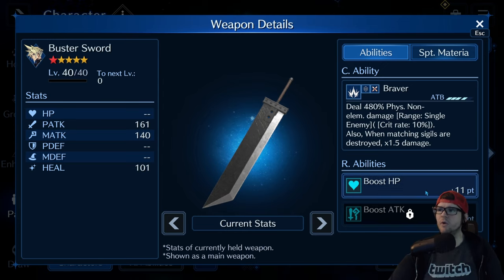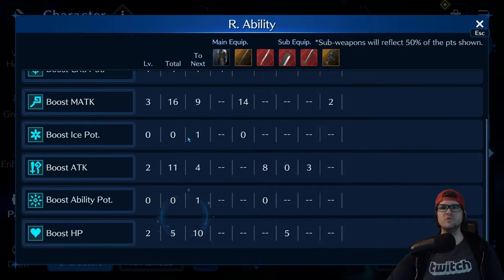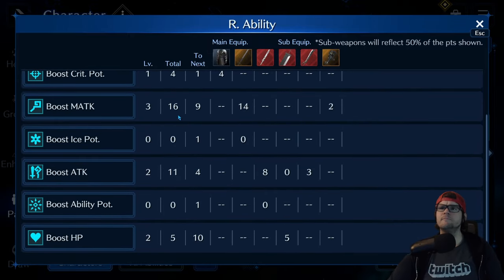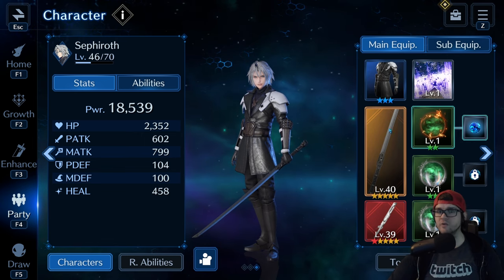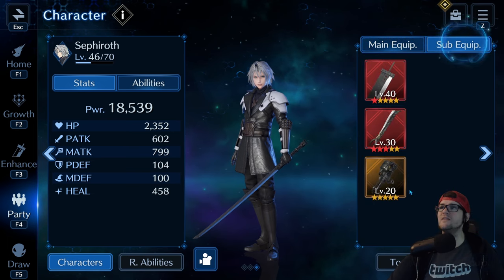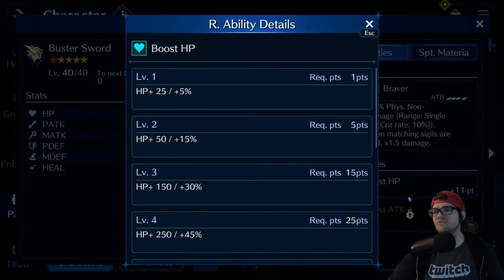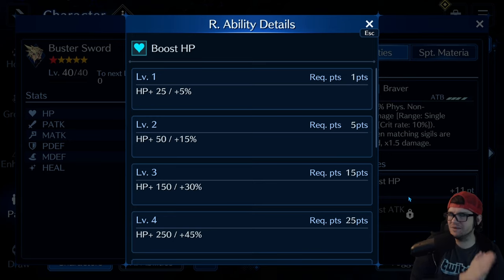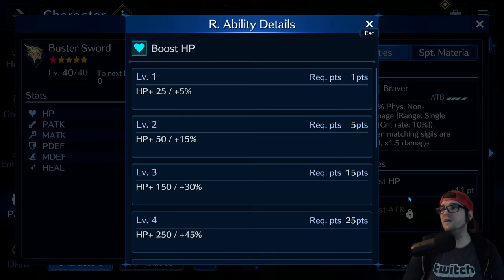The Buster Sword gives me 11 points to Boost HP. So you're thinking, okay cool, Sephiroth should have 11 points to Boost HP. But Sephiroth only has 5 points to Boost HP — why? Any weapon that is not in your main hand, all R abilities only give you half. And when I say half, it actually rounds down, unfortunately. So instead of rounding up to 6, it rounds down to 5. So you're only going to get half, which means at most you're only going to get level 2.